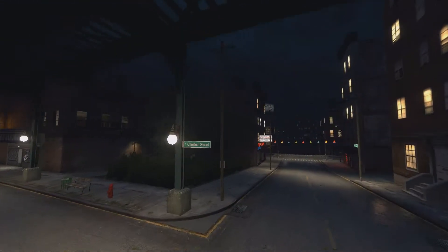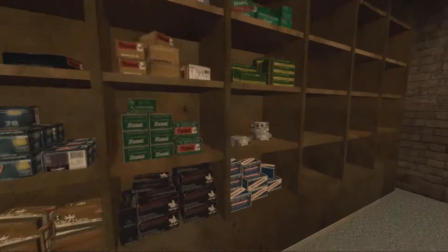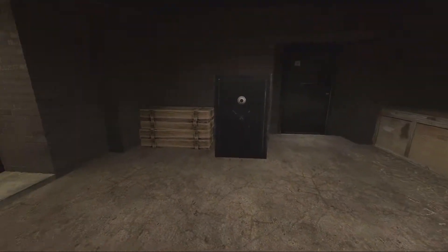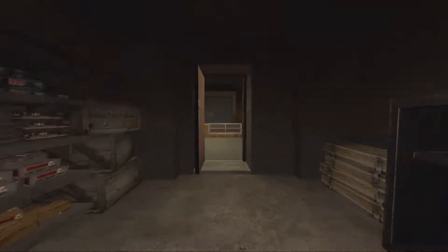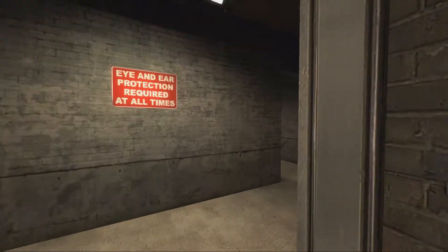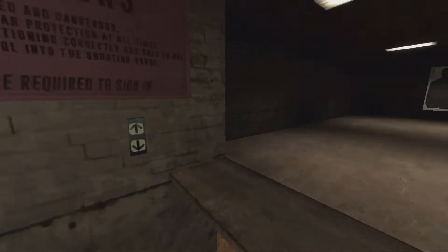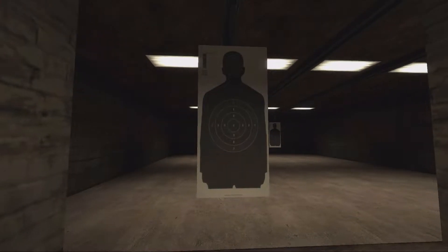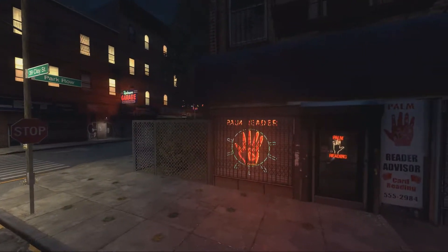One thing we missed in the last episode was partly the spirits store, but more the nightclub, which we're trying to find. It can't be that hard to find a nightclub. Oh wow — a Top Can indoor range! Eye and ear protection required at all times. It actually works! We missed a lot of stuff looking at the day version.